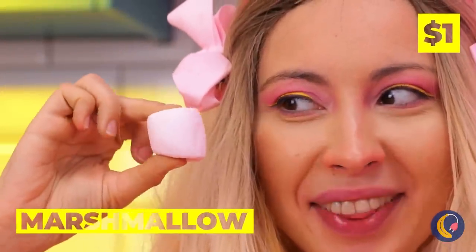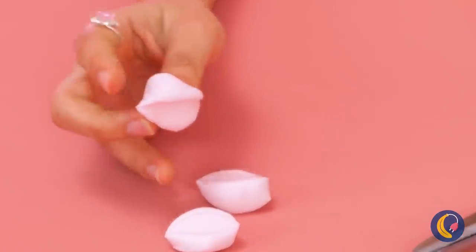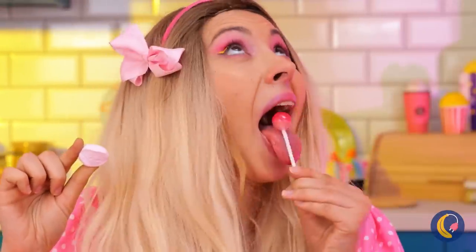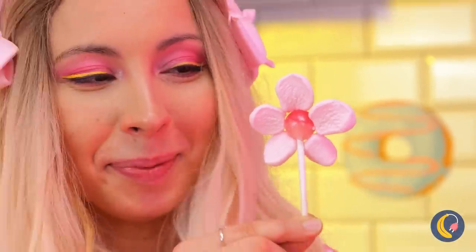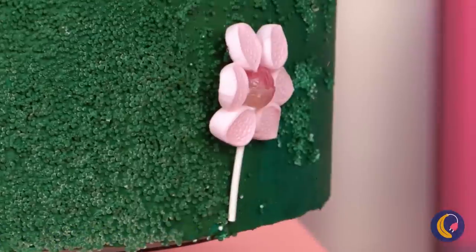Hmm, what else can we add? I know! Take a marshmallow and cut it up into petal-like pieces! Add to a lollipop and it's a flower! Just make sure it's nice and sticky! Now our garden's full of flavor!